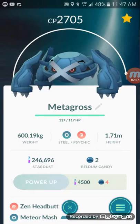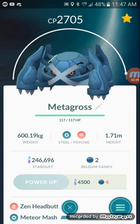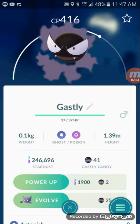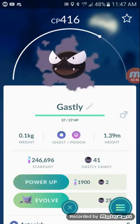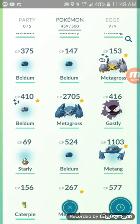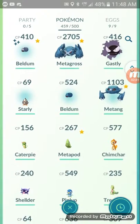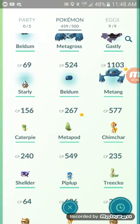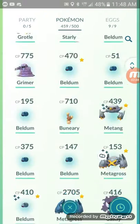I got this Metagross too. And then I got this Gastly — I got this from field research. I got a Starly, a Beldum, a Caterpie, and a Metapod. And that's it.